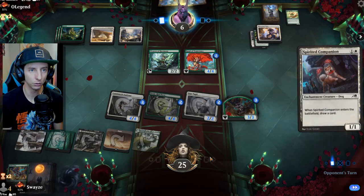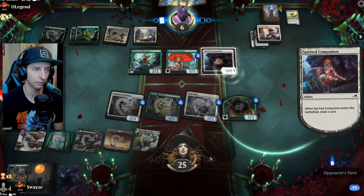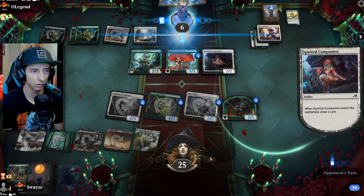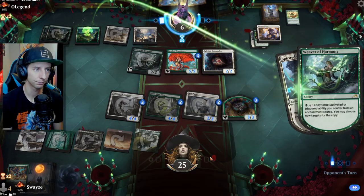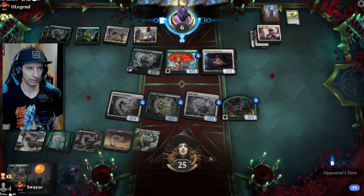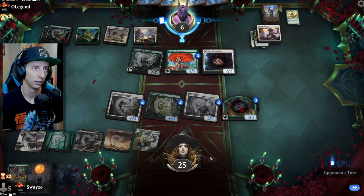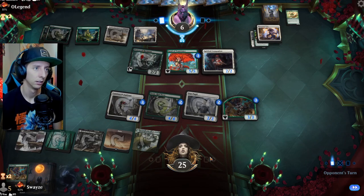Problem is, any sort of removal spells our opponent runs is going to come from exiling effects, which completely negates what we try to do with our reanimation stuff — with the Pupil and the Ooze and all that. So they're going to draw two cards. That's why I wanted to kill the Weaver, because they would have drawn three cards there, which is very, very problematic for us.